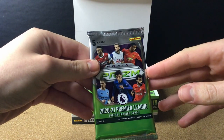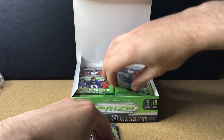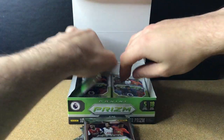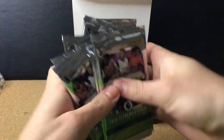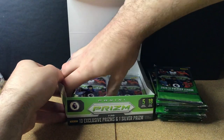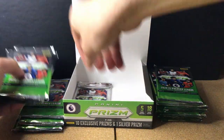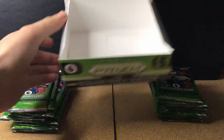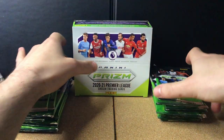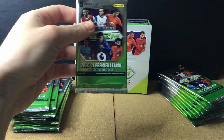You get Aubameyang, Kane, Greenwood, De Bruyne, Havertz, and Salah on the pack design. Let me count out the 18 packs — there's nine on one side, then four, another four, and the final pack. So let's fold the box back up and get into the first pack of prism cards.